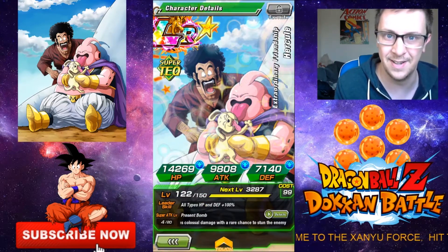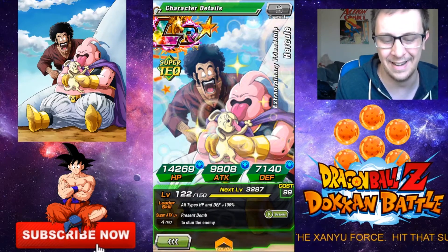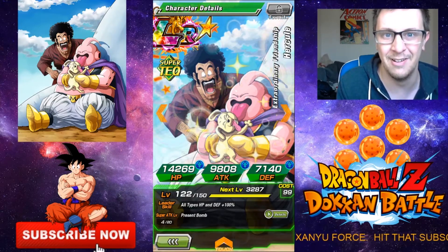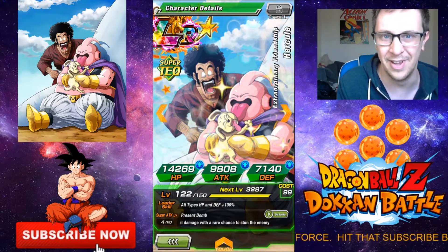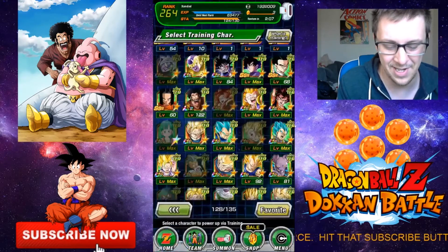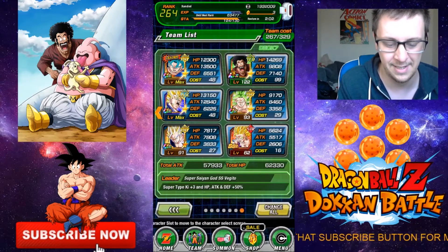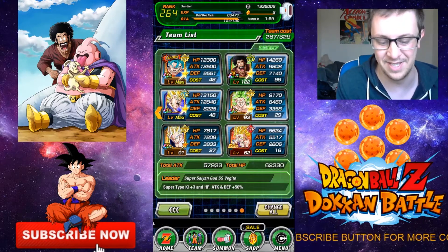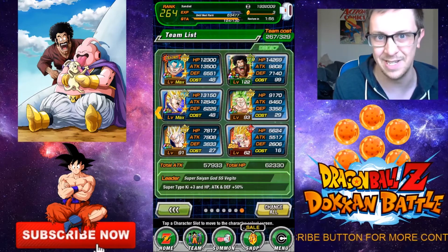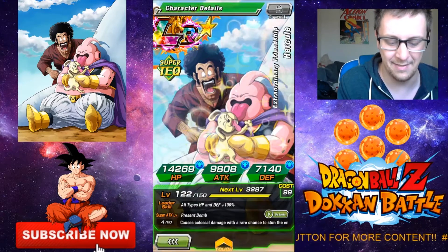His cost is 99, just like every LR. So that is an extremely large amount. If you're a low level, you're going to have a tough time putting him in your team with other units. But I've managed it in this team — some pretty damn good units there. Just about managed to squeeze him in with some to spare. I'm level 264, so that's going to be okay to have LR Hercule.